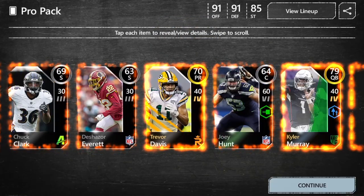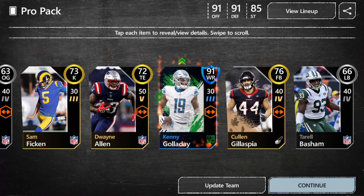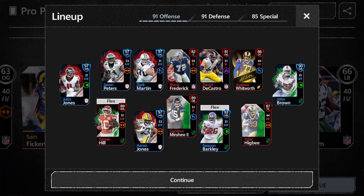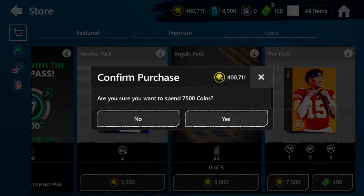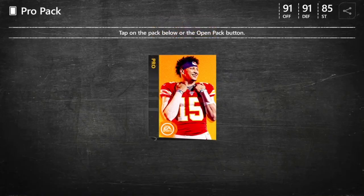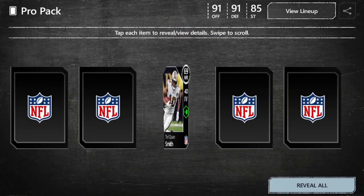We do have some more packs to go as well. An 80 and 91 — Kenny Galladay! We have three diamonds in this episode. We've got to pop it off with something good. That's going to take out Tyreek Hill, which leaves our wide receiver core being pretty good. We're getting some luck finally on the account. We still have a few more Pro Packs to open — let's see if we can't get anything else in the last few.